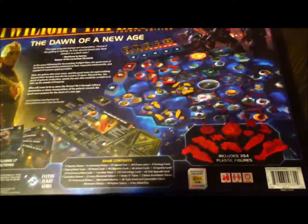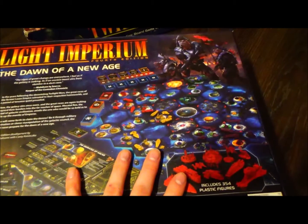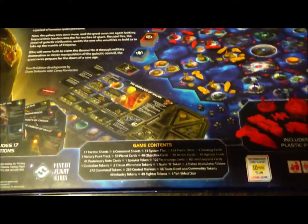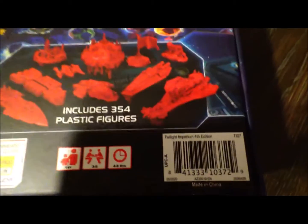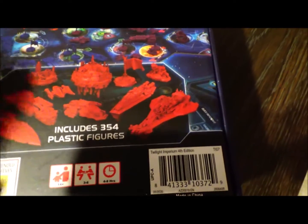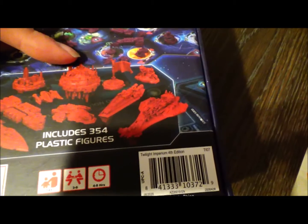Here's the basic presentation on the back showing what the board will more or less look like — it looks different depending on how many players you have. You can play with three to six players; so far I've played with four, which was a lot of fun. Here's an example of what the races and factions look like. These are the plastic figures included with the game — this one reminds me of a Star Destroyer from Star Wars, this one reminds me of a spaceship from Battlestar Galactica, and this one reminds me a little bit of the Death Star.